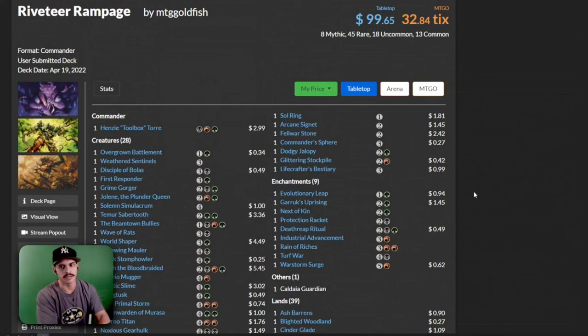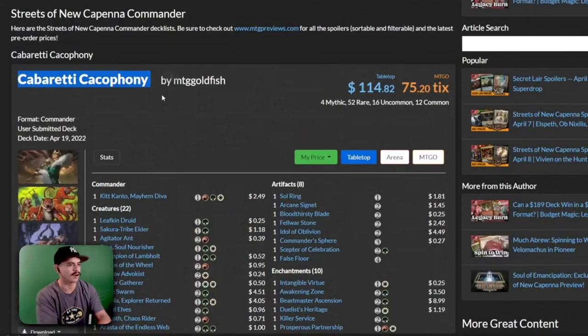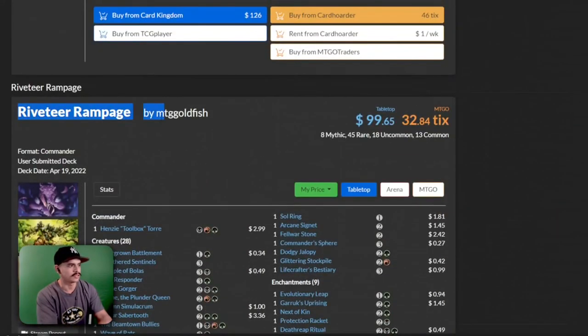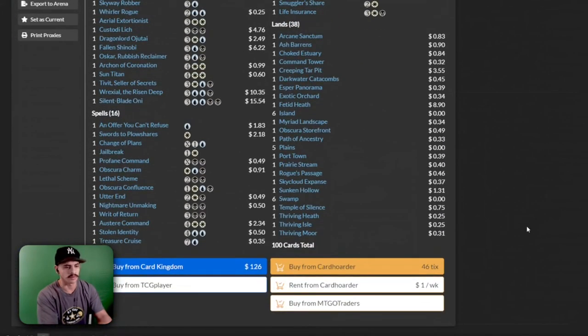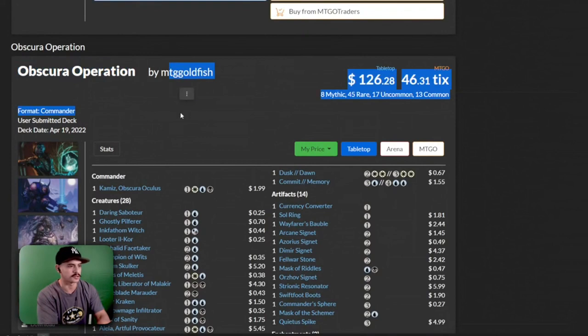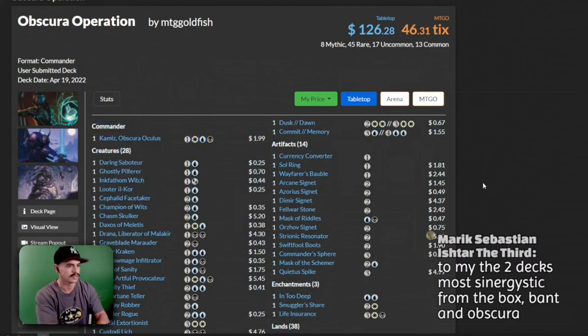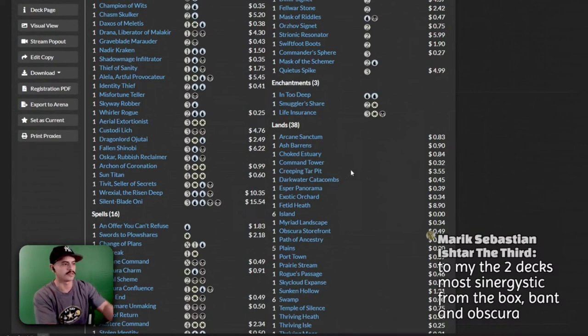If I had to rank them in order: I think that the Cabaretti Cacophony would be last — I would rank it 5th. I would rank the Riveteer Rampage 4th. The Maestros Commander deck I would rank 3rd. I would rank Unleash the Horde 2nd. And then I think the Obscura Operation is first — in my opinion, this just seems like a lot of fun to play, and it's just so synergistic. The card advantage you get from this deck is going to be intense, and it costs 4 mana to play with a lot of really good mana rocks.